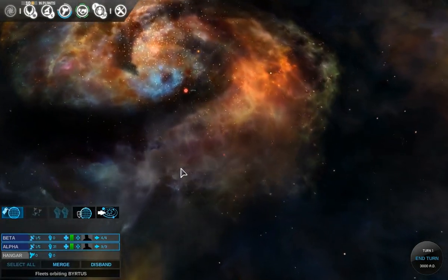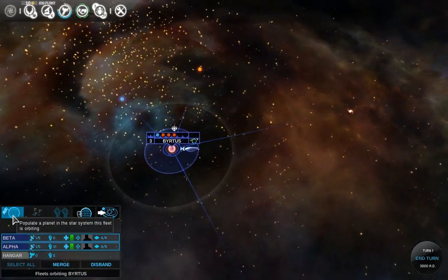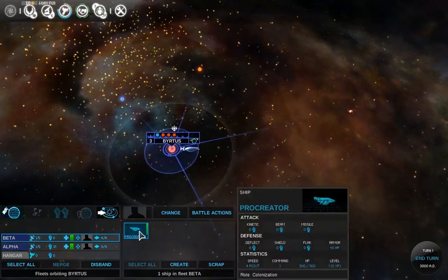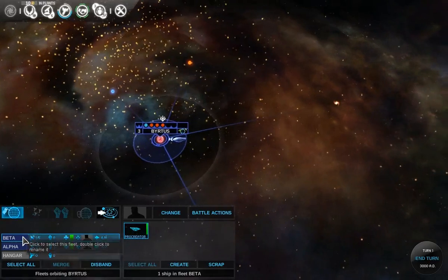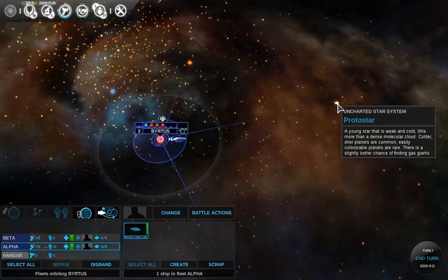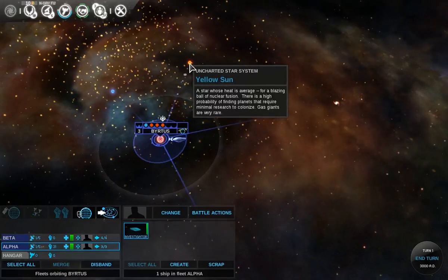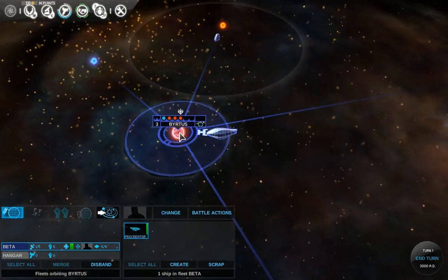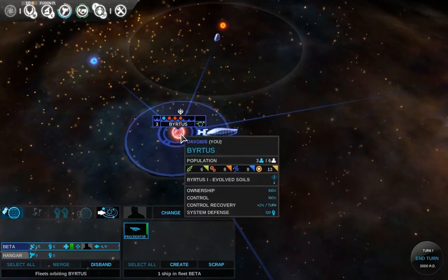We start with one scout and one colony ship. Looks like I'm on one of the arms rather than connected to the core. Much like Master of Orion 3 and some of the races in Sword of the Stars, this game uses star lanes, so you can't fly freely in space right away — you eventually gain that ability. Gas giants — can't colonize those yet. Yellow sun, that's a good start. 'Be a fine girl, kiss me' — that's the mnemonic for the order of star types. Now you know.